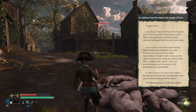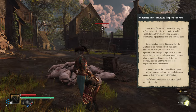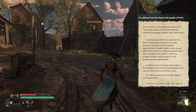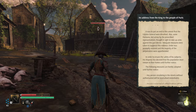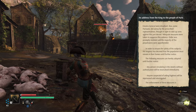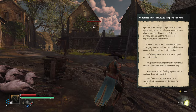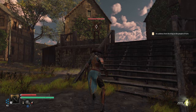People of Paris — Louis, King of France and Navarre, declares that the representatives of the Third Estate gathered in an illegal assembly continue to propagate seditious and criminal ideas. The Estates General were dissolved. Some Parisians took up arms against this just decree; order was promptly restored and the majority of perpetrators apprehended. His Majesty has decreed that the population must remain in their homes. The enforcement of these measures is entrusted to his Majesty's mechanical army. Bit tyrannical if you ask me.